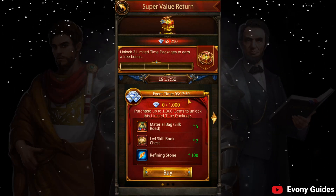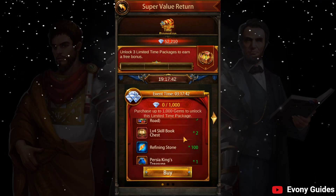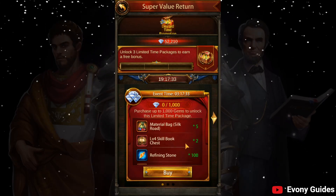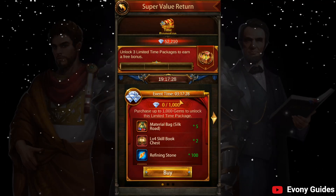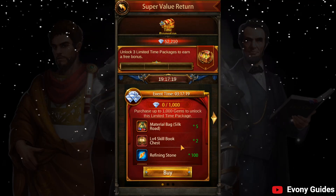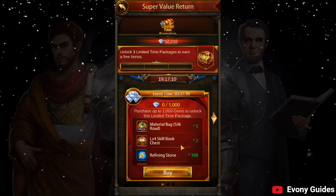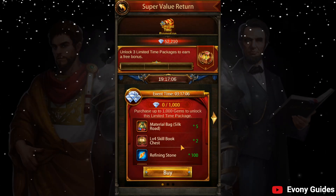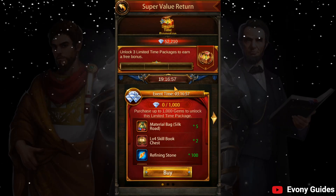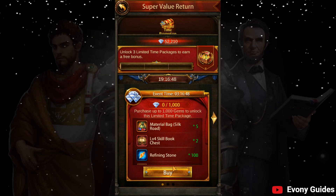In between the event time — hour 4 and hour 3 — you will have this pack available which you can claim. Bear in mind you can only claim one per day for 1,000 gems; you get some materials, some level 4 skill books, refining stones, and other things. In between hour 3 and hour 2, this pack will instead change to a gold, research speed, and some research stones pack. Between hour 2 and hour 1, it'll be speedups, and between hour 1 and 0 minutes, it will be resources. You can wait to any of these time periods before the reset — for me that's in over 19 hours — and it will keep resetting back to 4 hours once it hits 0. You'll have another chance each cycle to wait and pick the one you want.